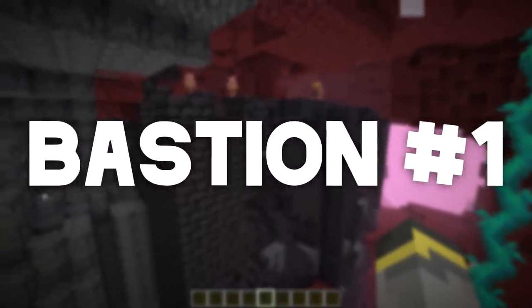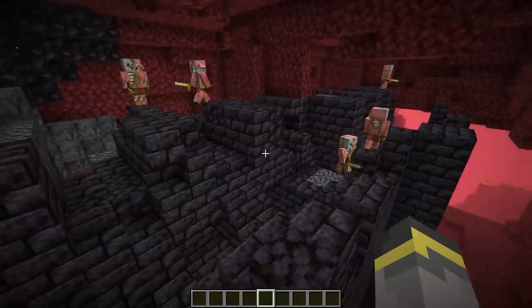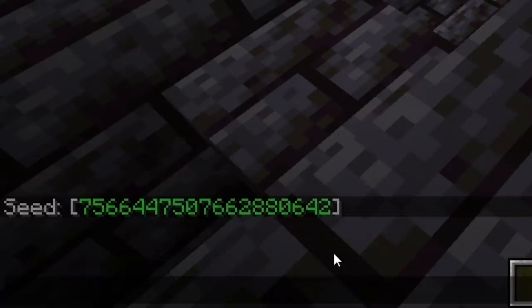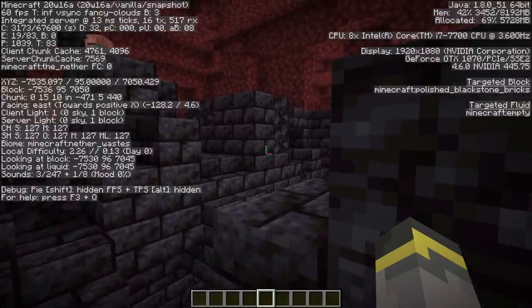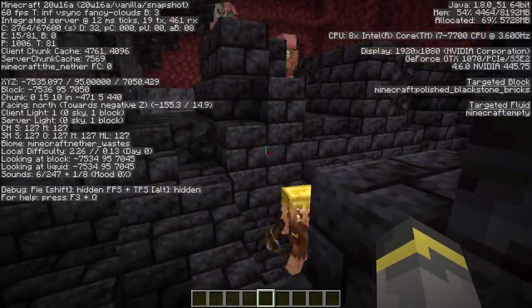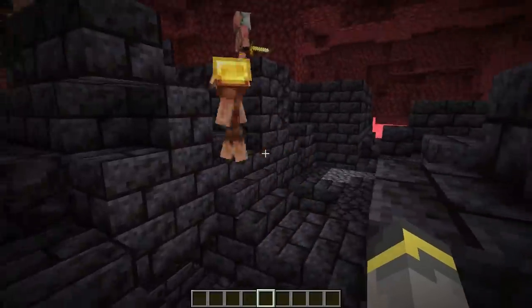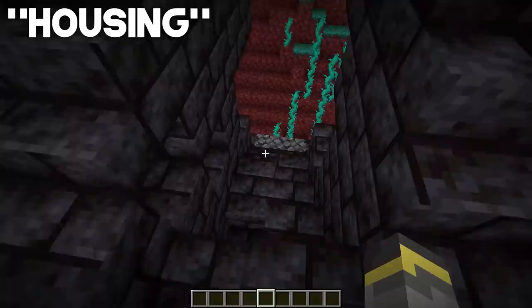Bastion number one: we're starting with the bastion I recorded today's intro in. It's located in this world — seed in the description — at approximately negative 7500, 95, 7000. We'll start at the top of this bastion and work our way down. This piece is technically considered a housing unit.